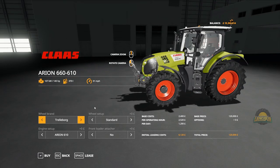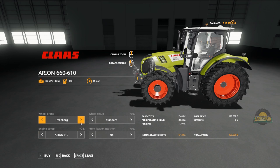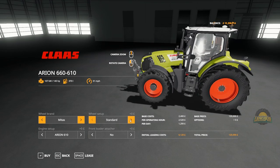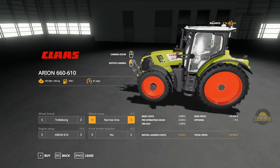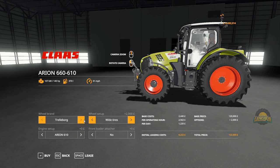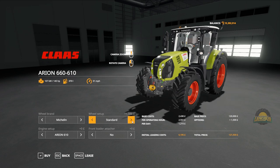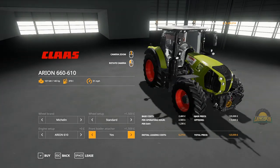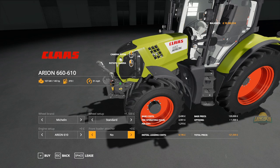Starting off with the 600 series configs. Fairly common setup: you can have Trelleborg, Michelin, Nokian, and Mitas tyres. They've all got pretty much the same specs. It does have a lean back on the standard tyre until you go with the high profile, which levels it off and looks ten times better. From the 600 you start at 145 horsepower, then 167, 185, and 205, which is the top of the 600 series. The first model in this series can also take the bigger front loader.